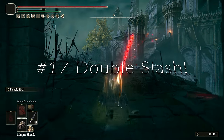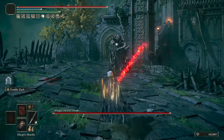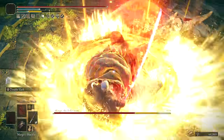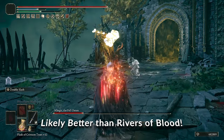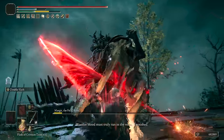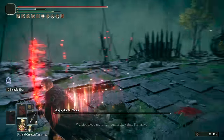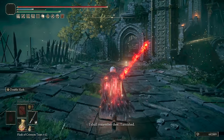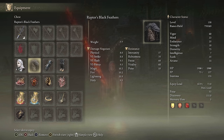At number 17 is Double Slash. Double Slash is likely now a better option than Rivers of Blood, which has been nerfed close to 5 times. Double Slash on a Nagakiba — which I like for the extra range — is an excellent choice to take on bosses. Keen affinity with Bloodflame Blade can turn this into easy mode. You can even throw in another Katana in your offhand with Chilling Mist for a fun setup. This is definitely in my personal top 5 favorite builds.